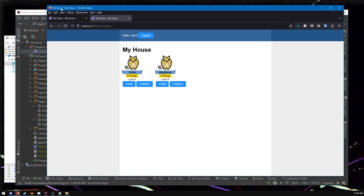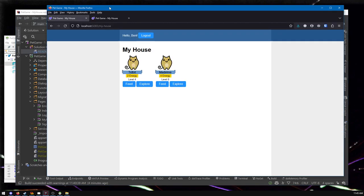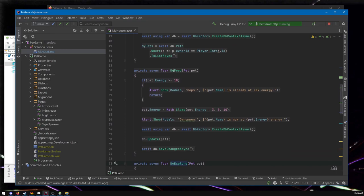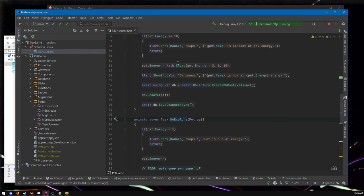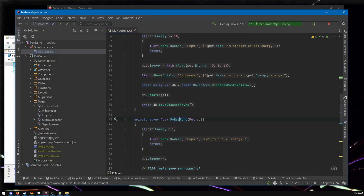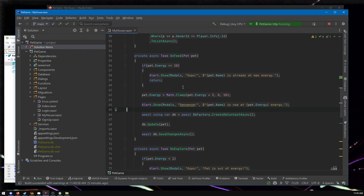The problem is on one tab we've run out of energy but another tab seems to have energy, and so we were able to operate on this old version of the pet. That's a pretty easy bug to fix in a way. What we want to do is rather than believe whatever the player is looking at on the webpage — knowing it might be old data — we want to get the freshest data whenever we take an action. If we're going to explore or feed a pet, we want to make sure we use the most recent version of the pet from the database. The database is the source of truth.